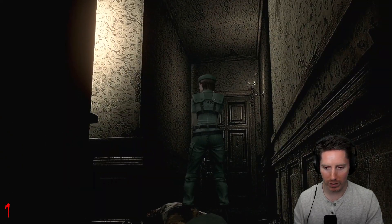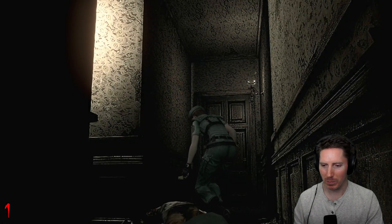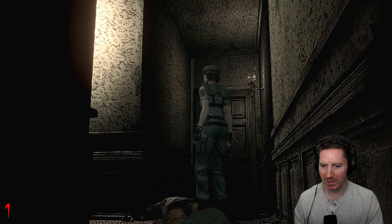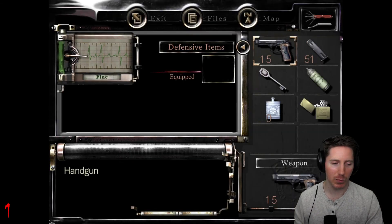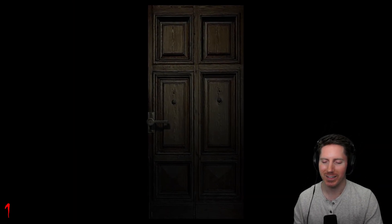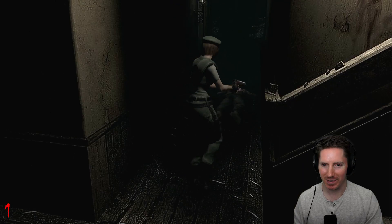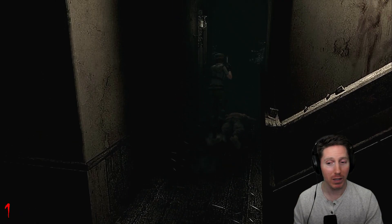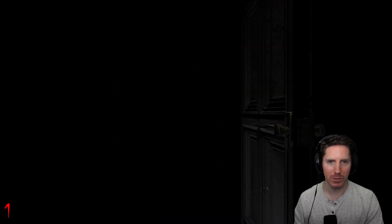We only have one kerosene — I'll use it here. Burn this body. One thing that's a bummer is even though we're out of kerosene, it still takes up a slot in our inventory. They really make you think about spatial management. We can't take out that guy, but we can check out this candle with the lighter.